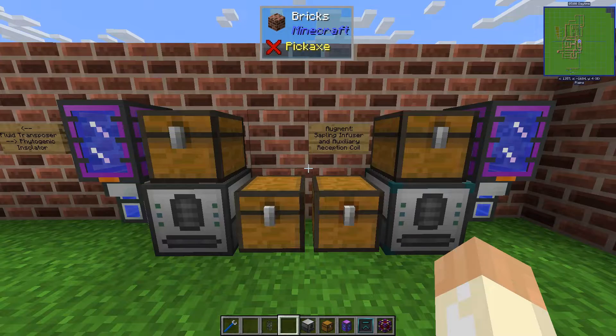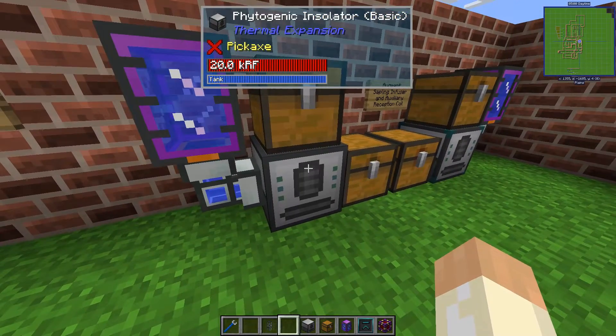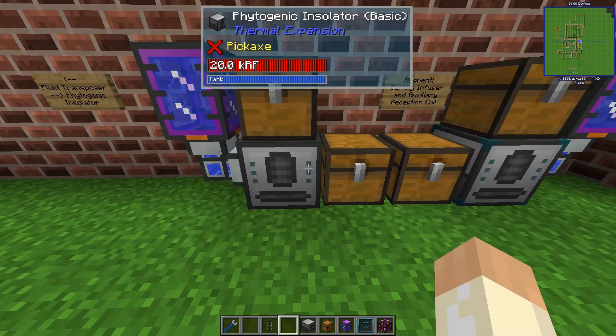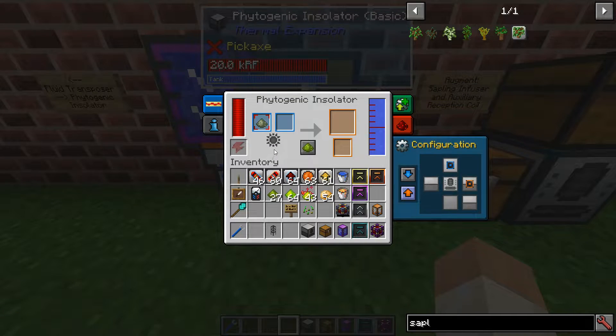Hello guys and welcome back to the thermal mods series. In this video we'll take a look at the Phytogenic Insulator, a machine that will do some farming for you. Looking at the GUI it might look like a mess but it's actually very simple. This machine will turn seeds into wheat, and the only thing you need is water, simulated sunlight from RF, and some fertilizer.